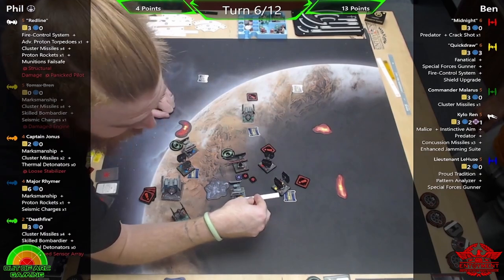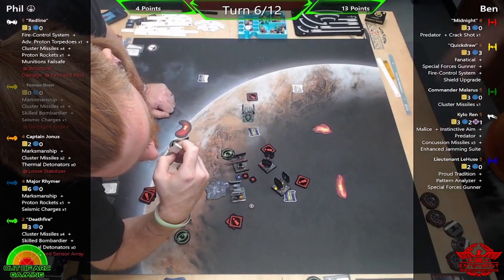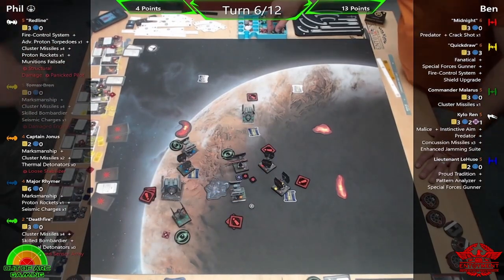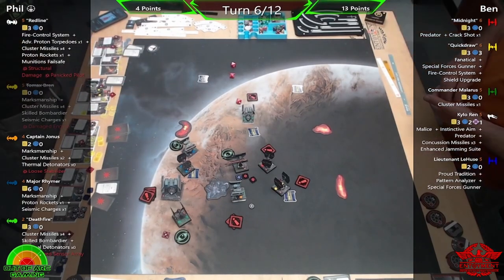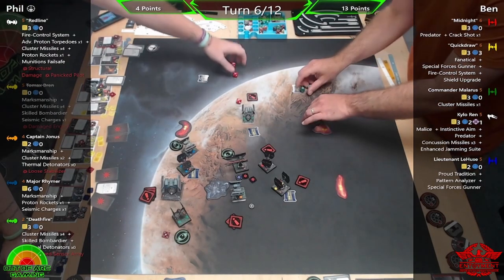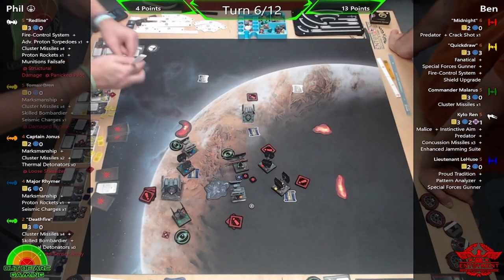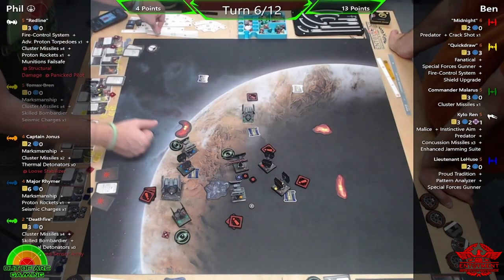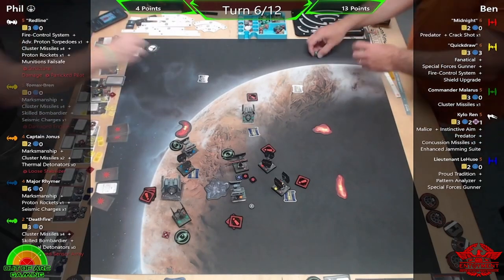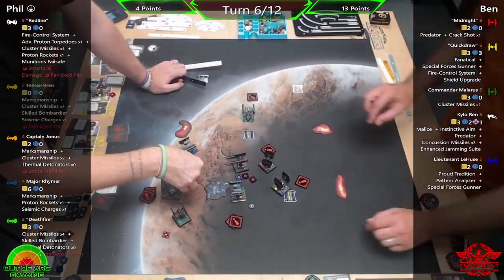Kylo's Malice against shieldless ships is absolutely incredible. He also has a talent slot, so you could put Marksmanship on there instead of Predator — though I think Predator works better. With Marksmanship you're doubling down on crits, whereas Predator lets you gain a hit which you can then Malice into a crit. In the Salvage scenario especially, you only need to land one crit — anything that makes reliable crits is really handy.